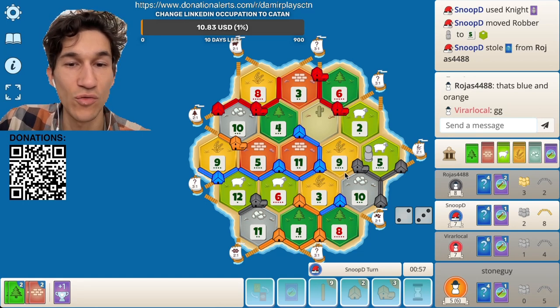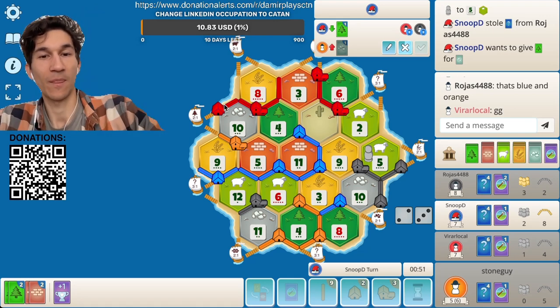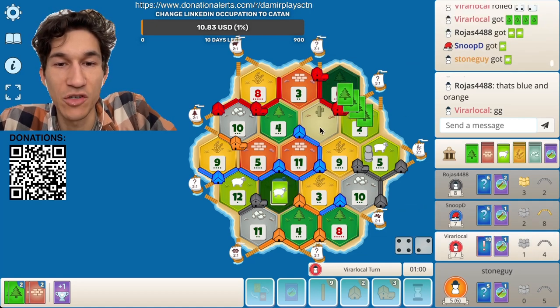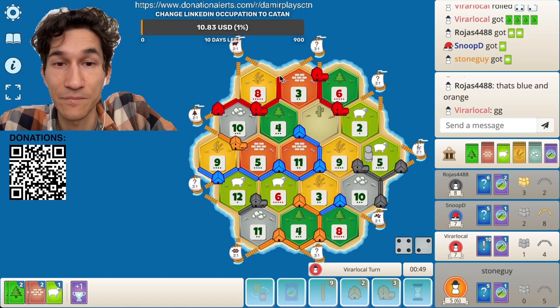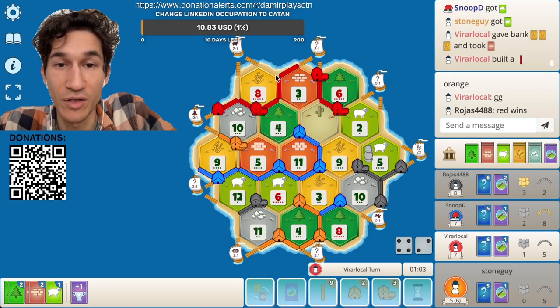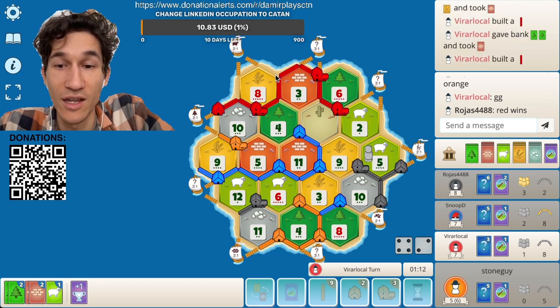I think blue, you can easily block nine — you have nine in any case. And you're hurting black much more than you're hurting yourself, so I would honestly block this one. Red now needs to build three roads. Red wins maybe — if he can build a settlement. Okay, one road, second road, and one more road — will we see one more road?